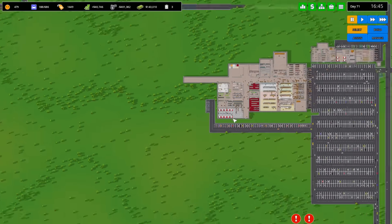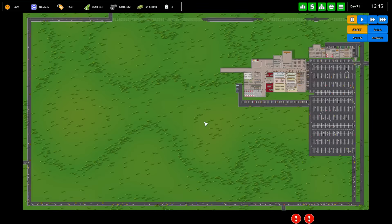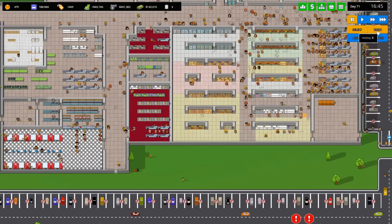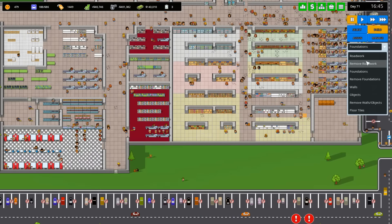They also fixed some bugs with staff pathing and staff arriving on time, so hopefully they're gonna be a bit more persistent. But again, this is an early access game on an unstable test branch you can get on Steam, so it's gonna be even more unstable than the stable version.